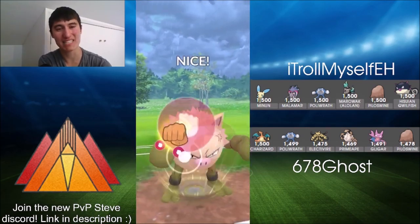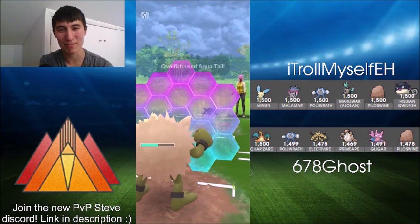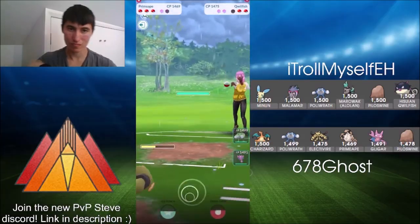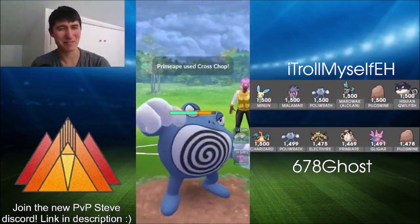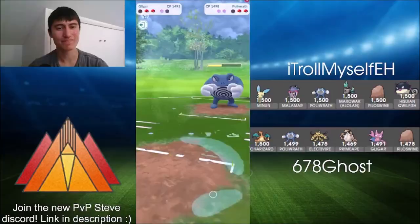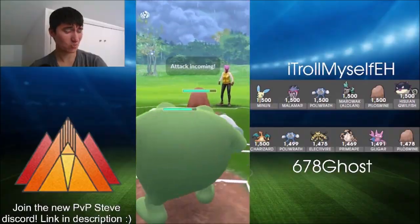We've got Quillfish up against Primeape — Primeape ready to throw those big Cross Chops. Actually it's Cross Chop, not Close Combat as I said at the start — my bad. It does a lot of damage to Hisuian Quillfish, countering it all the way down at the shield disadvantage. We've got Poliwrath coming in — Cross Chop doesn't do a ton of damage but it's like the Dynamic Punch of Primeape in the sense it's a strong fighting move. Ghost lets Primeape go. Gligar comes in but is really scared of the Scald, potentially trying to catch a Night Slash on Piloswine — but didn't work there, unfortunately for Troll.